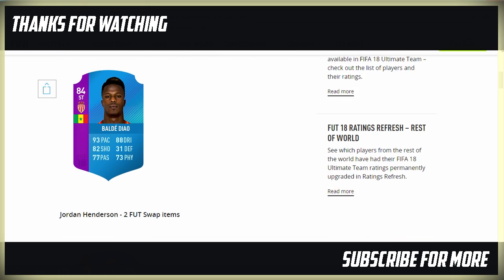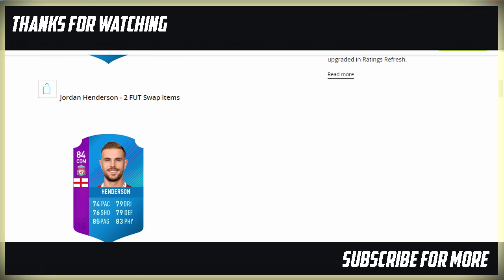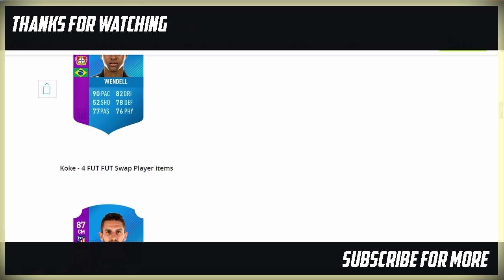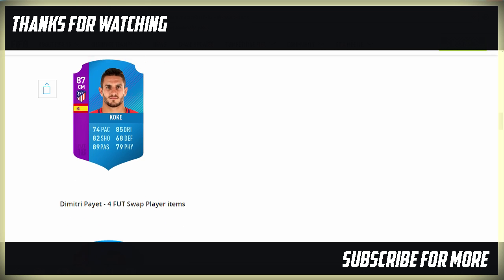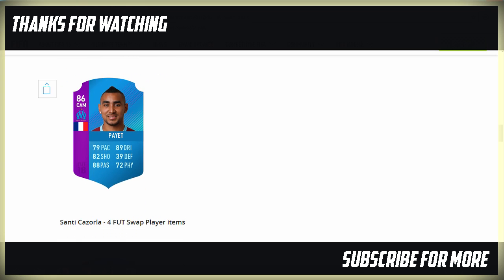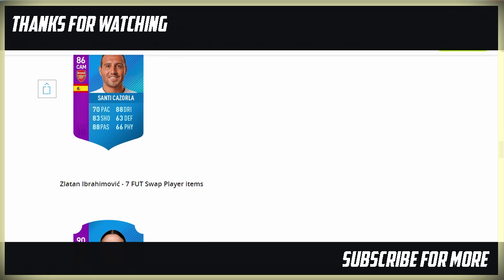Next up is Jordan Henderson — two FIFA Swap Player Items, 84 rated. Then we have Wendell — two FIFA items for him as well, not really a very appealing one. Then 87-rated Koke, which takes four FIFA Swap Player Items — not bad, Koke looks pretty solid. Dimitri Payet will also take four, Azakam as well — he's had that position change, a very nice card indeed. And Santi Cazorla takes four FIFA Swap Player Items — not really my cup of tea at all.